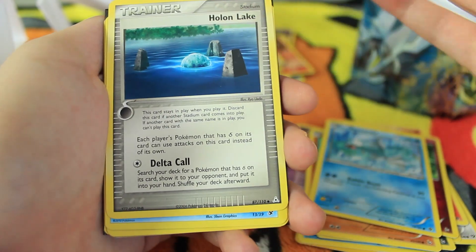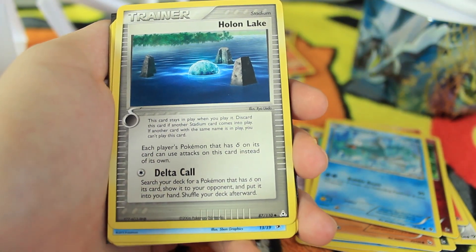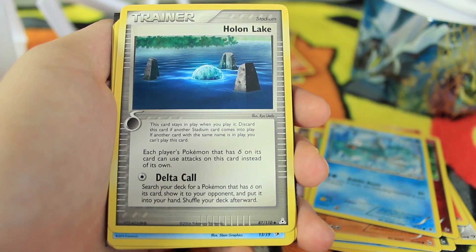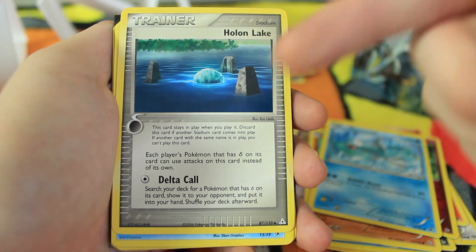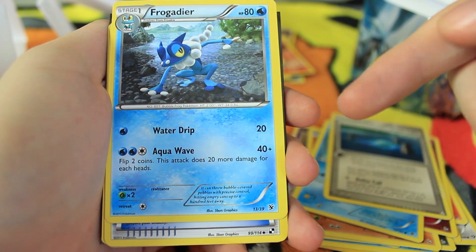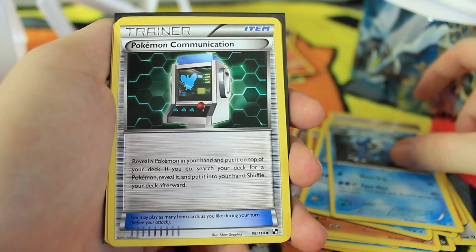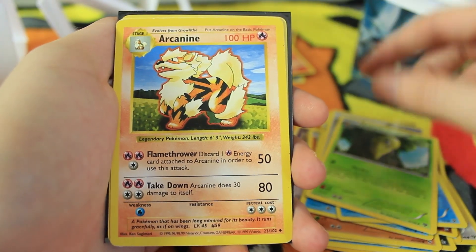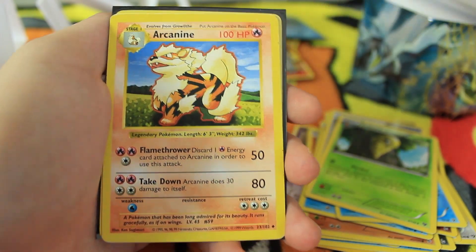A Geodude, Spritzee, Remoraid, and a Holon Lake — wow! I think that must be from the Holon Phantom set. I don't think I've ever seen a stadium that requires an energy card. You search your deck for a Pokemon that has 'delta' on its card, show it to your opponent, put it into your hand, and shuffle your deck afterwards. An actual stadium that requires energy — that seems extremely bizarre. We have something from the Froakie starter set maybe, and a Pokemon Communication.